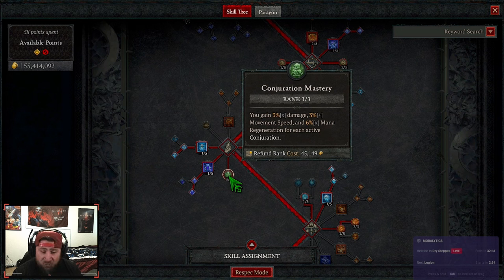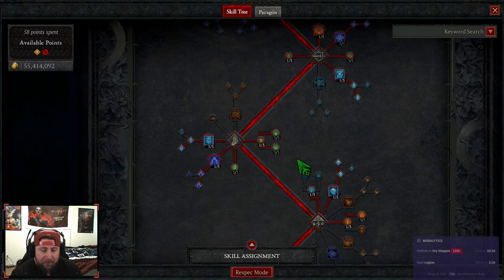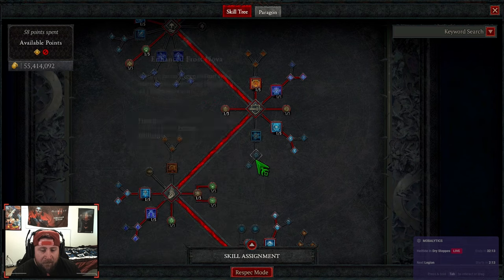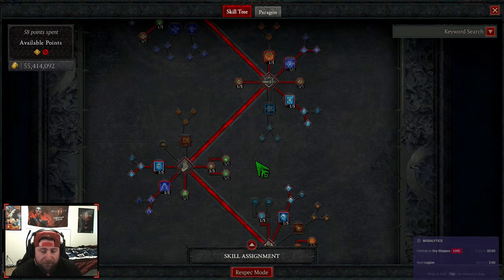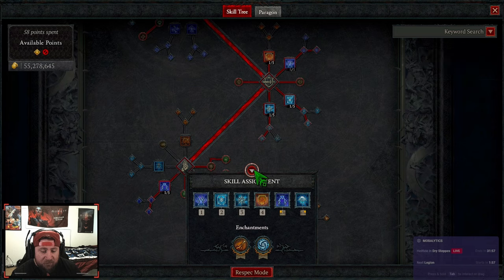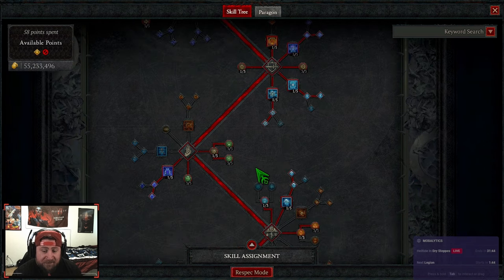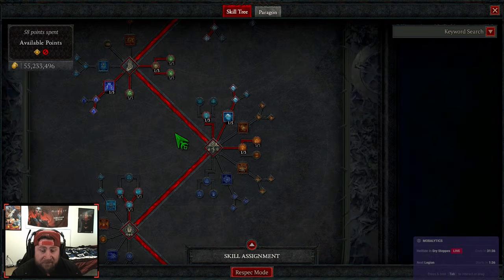Even with just two conjurations, 6+6 and 12% is really good. The reason we're not using Frost Nova is because with our paragon boards we still get all the benefits from Lightning Spear stunning them. If you didn't want the cooldown you could take Ice Blades away and go into Frost Nova — you'd just have to stagger them, popping one then the other. However, we would lose the third conjuration. When we freeze, the 15% multiplicative damage is insane, but having the additional Conjuration Mastery and cooldown is pretty nice.